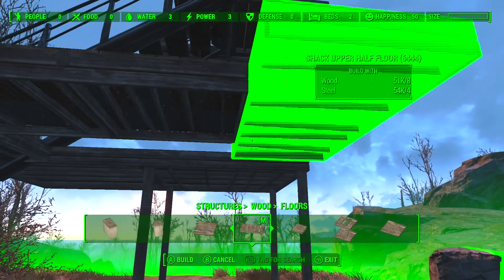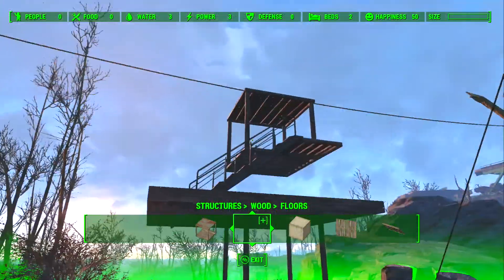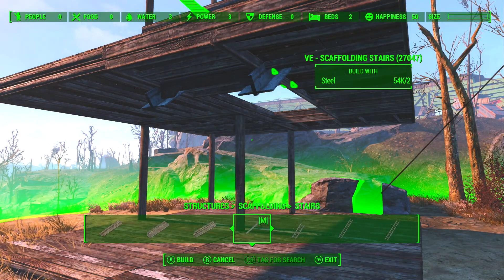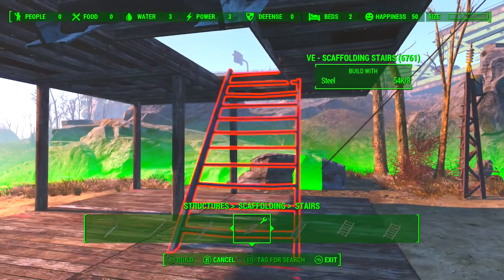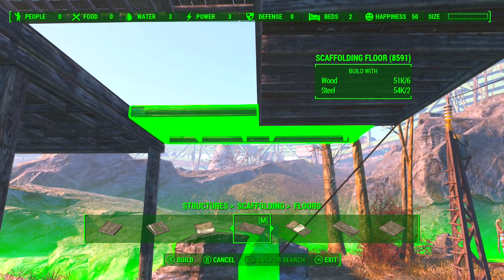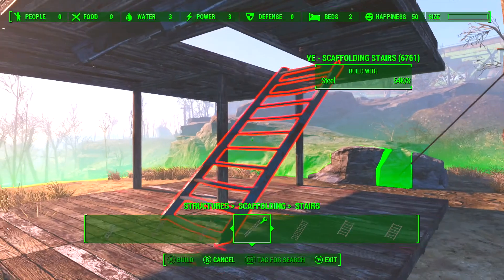I've got the first set of stairs in, and when I get the second set in we'll start building around that — very simple structure and a very simple way of getting quickly to the overall look. My initial idea was to build a big tower here and it ends up like a defensive wall or an entranceway, but you know sometimes you just come up with these ideas and let them go and see where they take you. I do have a lot of problems getting this ladder in and in actual fact I have to come up with a different solution to get it to snap in there.